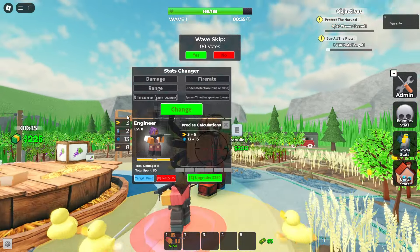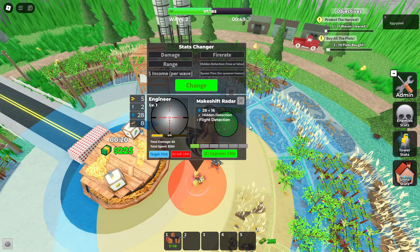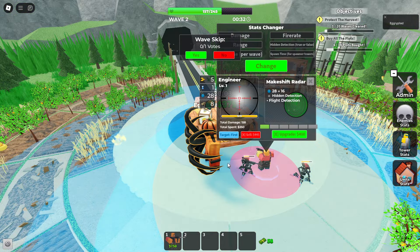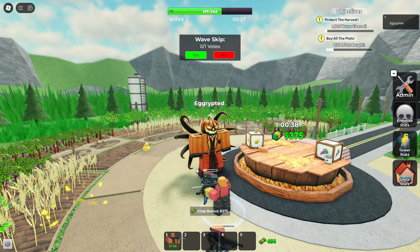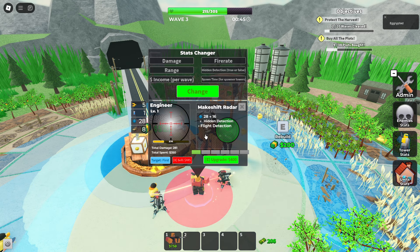Engineer is also super slow, so I'll give him a little bit more range. And I'm going to double his fire rate — that should be enough to defend those early waves, and I can focus on the plots. With this Engineer, the plan is to make his main attack the strongest. The turrets and sentries will not really matter at all. This version of Engineer can have Hidden and Flight Detection, and hopefully the Flight Detection does not go away like Hidden Detection usually does.